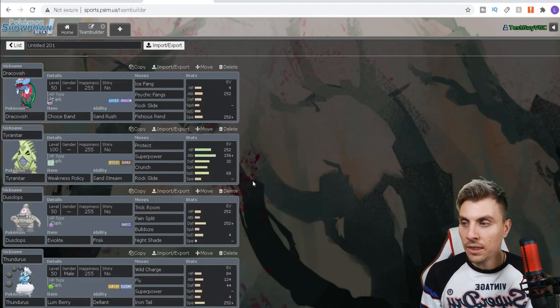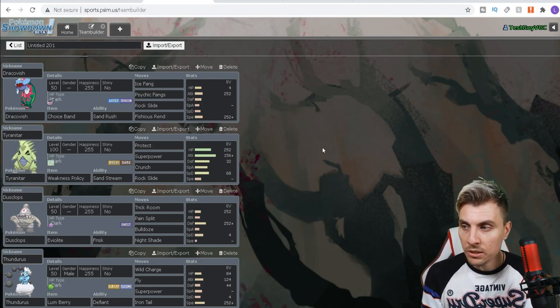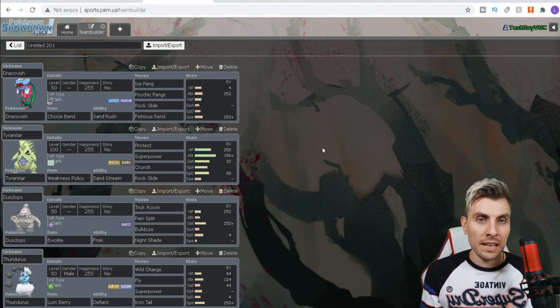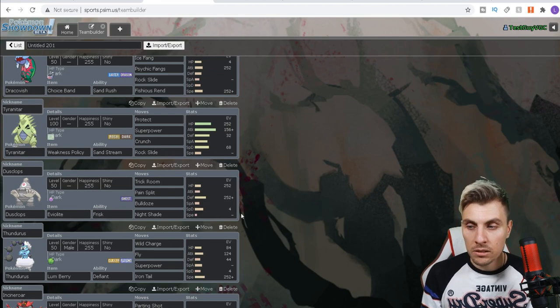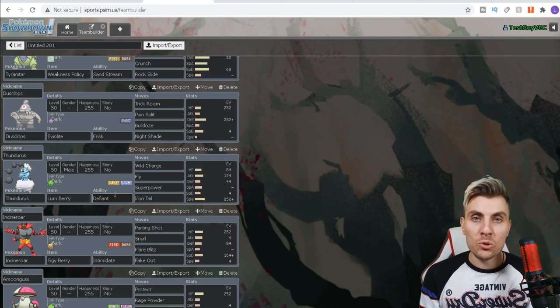We need a sandstorm user, so we've got Tyranitar to pair nicely with Dracovish. Tyranitar is also very good in this format — dark types are few and far between but Tyranitar has performed super well throughout Sword and Shield series with its Dynamax ability, normally running the Weakness Policy. We went with a Brave nature and minimum speed to play alongside Dusclops in trick room mode.